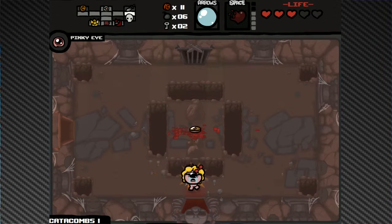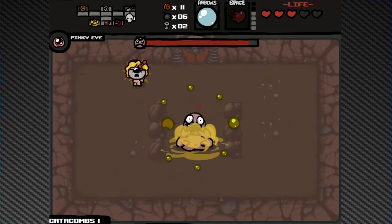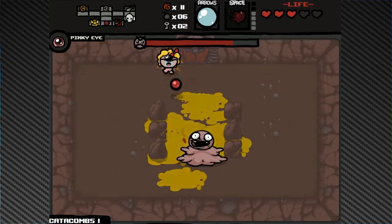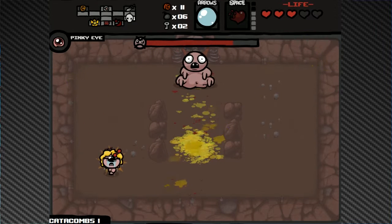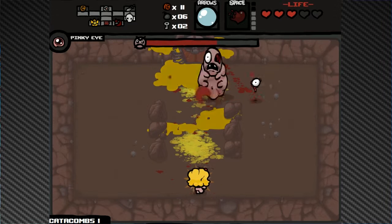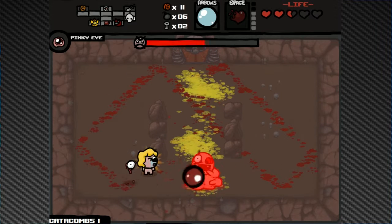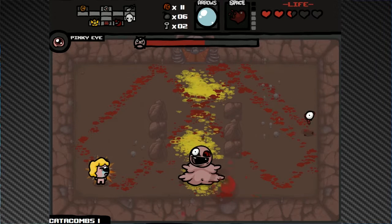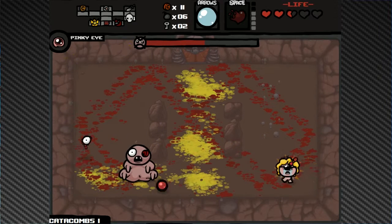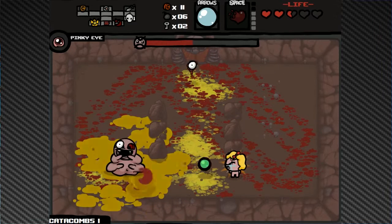Nub is easy. Heading into the boss fight — it's Peep, not too bad usually. Peep actually depends on the room layout, like Fistula. There are a few bosses that depend on the room, like Gemini and Steve. Turns out Steve's head is actually a special item — I didn't know boss items could be special items.